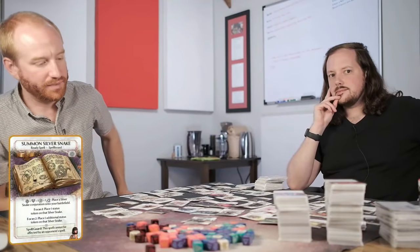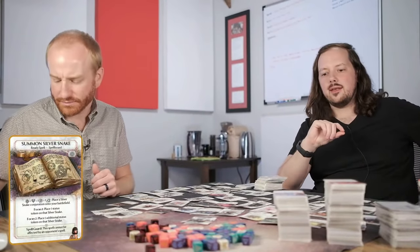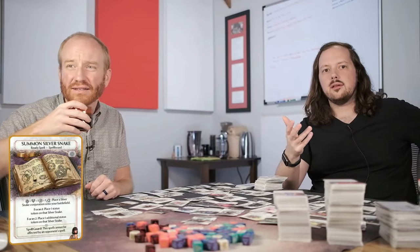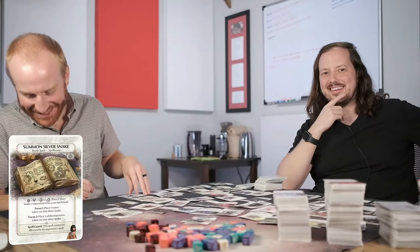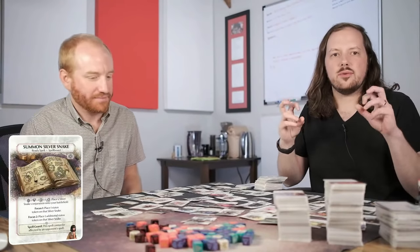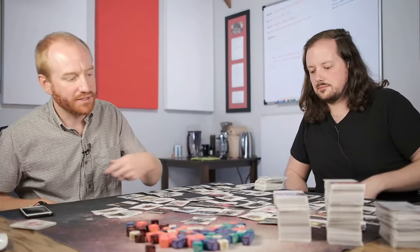I always choose my Phoenixborn based on their signature card — of course I want to take it. Anytime you see a gold border on screen, that means it's the Reborn version of the card. Signature cards are included about 99% of the time. Choose your Phoenixborn, then build your deck as normal.